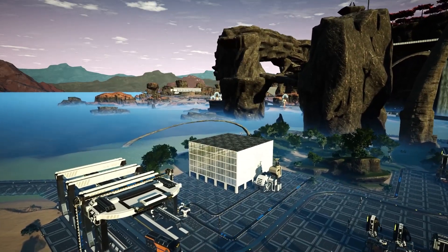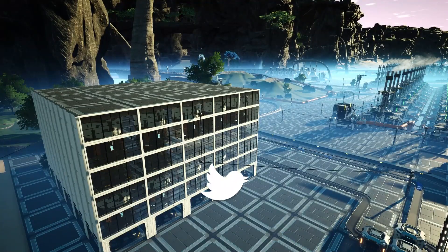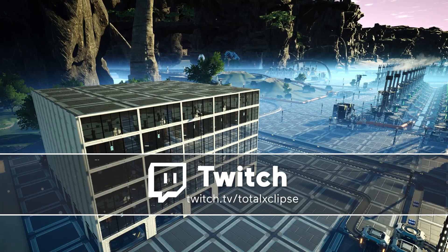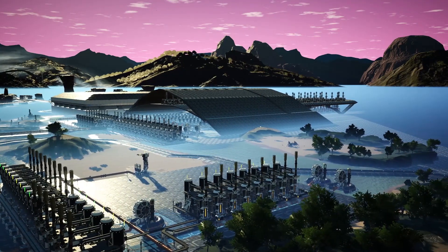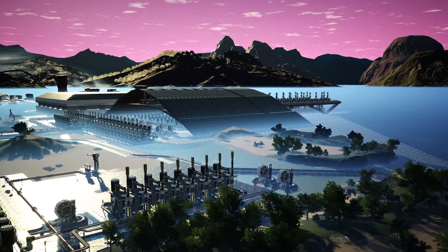Welcome back everyone to episode 39 of our Satisfactory let's play. We're going to start off by upgrading our power bank - power storage - probably doubling the height or a bit higher, just so we can start storing all that energy. As you can see it's currently charging, and it's going to bring in hopefully enough power for the generator setup which we've still not completed.